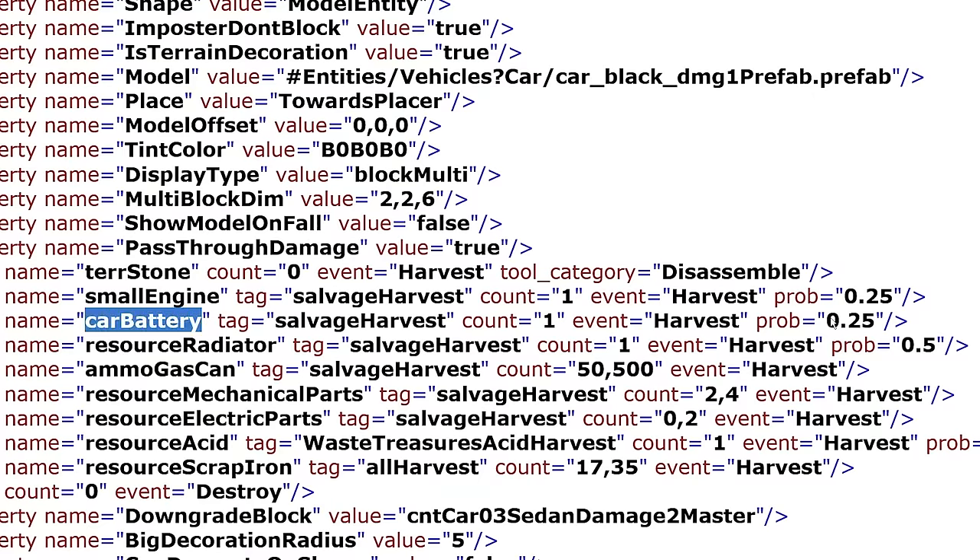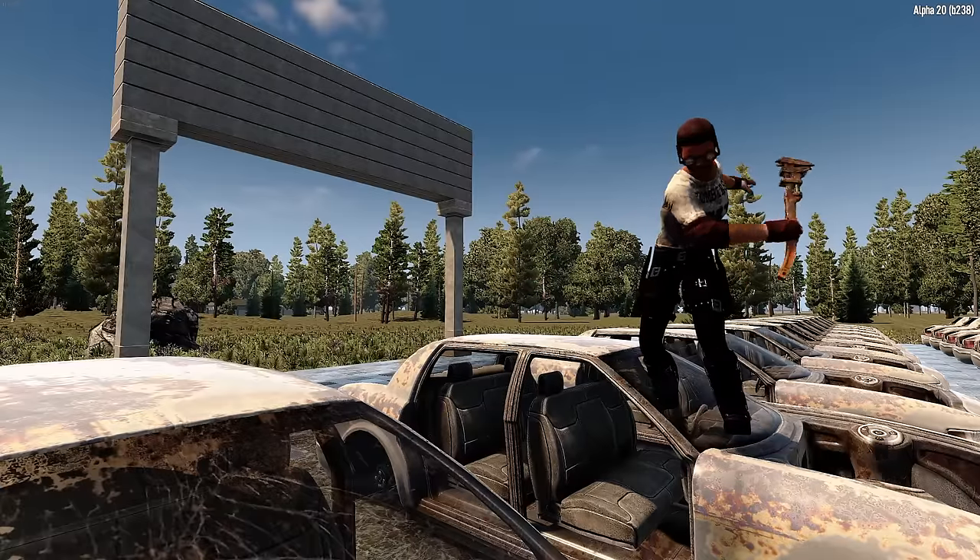According to the blocks.xml file, you have a 25% chance to obtain a battery, a 25% chance to obtain an engine, and a 50% chance to obtain a radiator from a car, but only at the middle level of destruction.